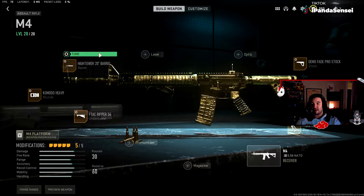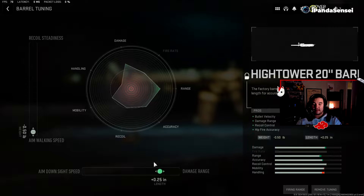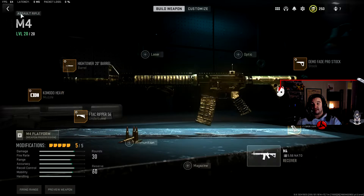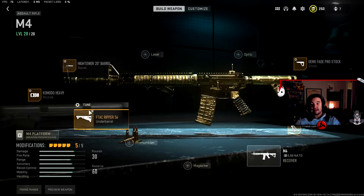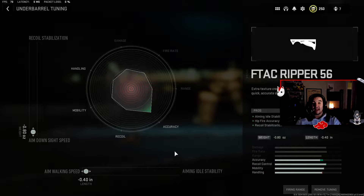The attachments I'm running: the High Tower 20-inch barrel, tuned for aim walking movement speed and a little more damage range to extend gunfights. I'm running the Komodo Heavy muzzle, tuned for gun kick and aim down sight speed — we're going to make this as quick and stable as possible. Next up, the F-Tack Ripper F56, tuned towards aim walking move speed and aim down sight speed.